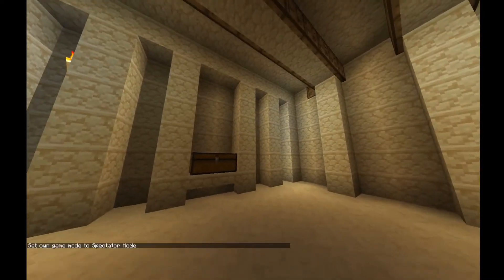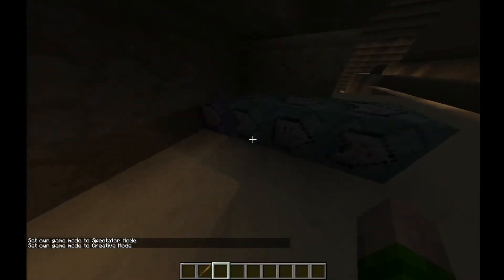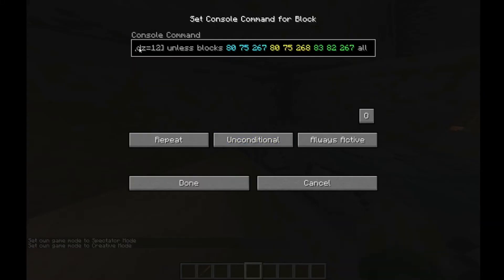This more advanced version uses an 'if unless player in range' command — it's a little complicated, but I'll cover that in a future video. For this video, I want to show you how to make a simple chest that automagically refills itself when the chest closes.